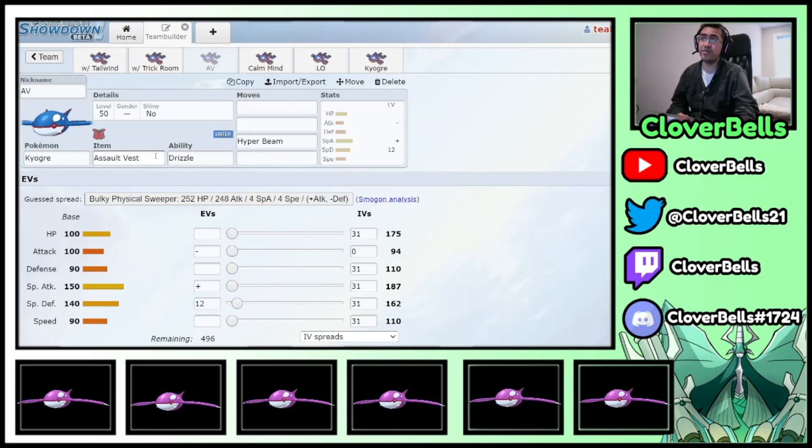With Kyogre being so naturally bulky in Special Defense, 140 base is really all you need. You're kind of chilling — you can survive Regieleki's Life Orb Thunder. I'll show that at the end. Even Life Orb Venusaur stuff, like G-Max Vinelash in Dynamax, won't kill you with the Assault Vest.